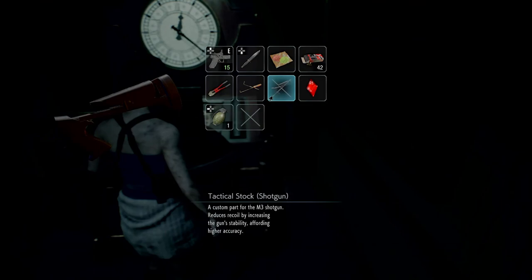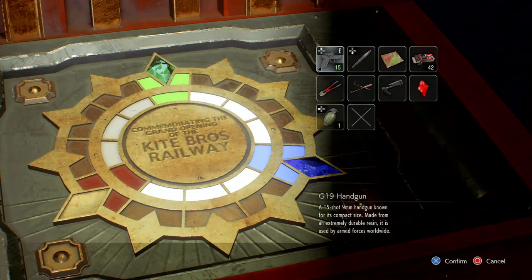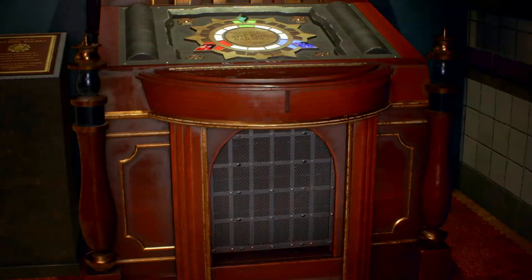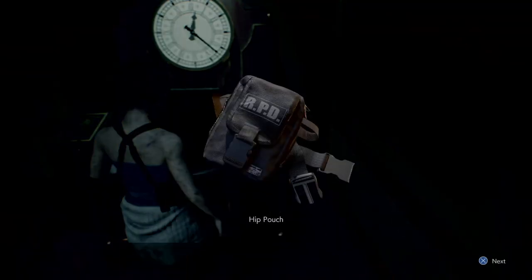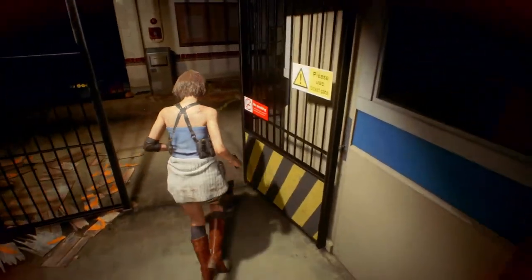I know we don't have a shotgun yet, but we'll be able to use that upgrade in just a few minutes. Last but certainly not least, we're gonna get the hip pouch. And don't forget to go over here and pick this lock — I think it's more shotgun shells.